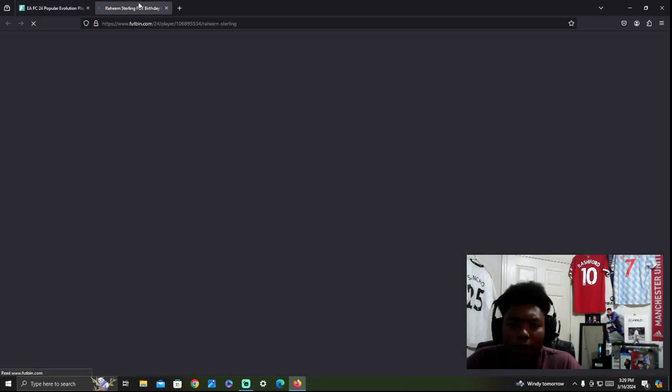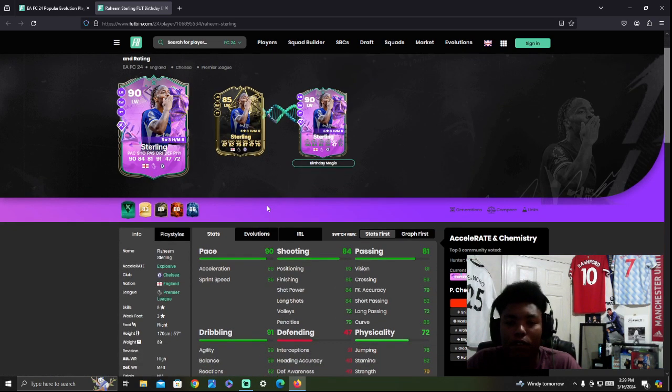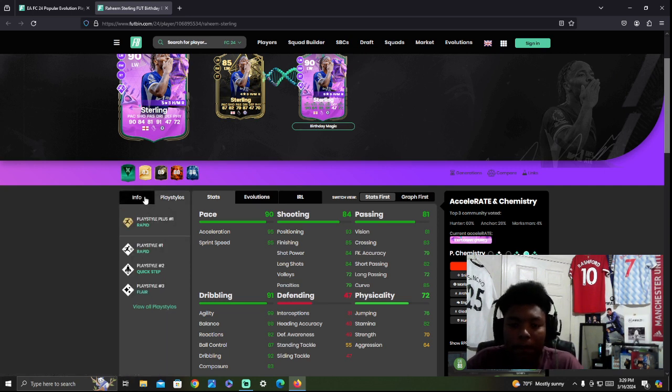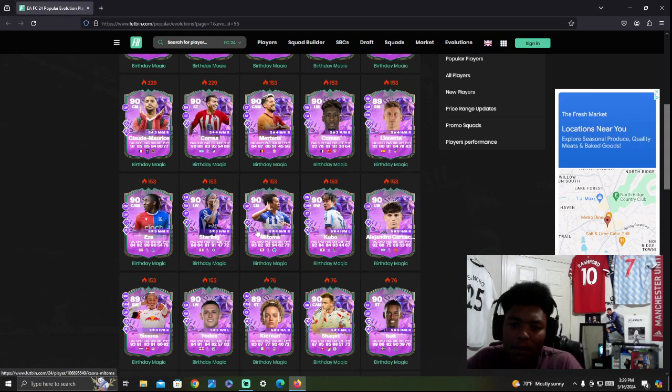Raheem Sterling — I already have him up to a 90. Sterling is one of those cards you either like or you don't. He's small so he dribbles very well. The weak foot is a problem, but when he gets dribbling with Rapid Plus and Quick Step, he's decent. A lot of people probably have him evo'd by now — there have been so many opportunities to get him higher rated.